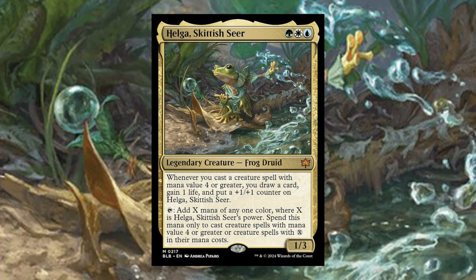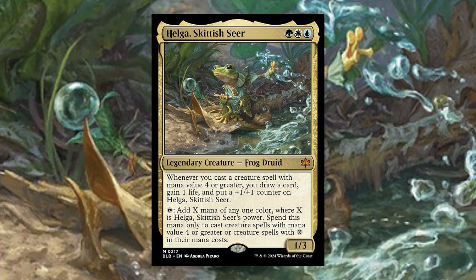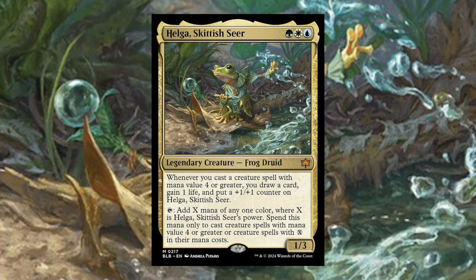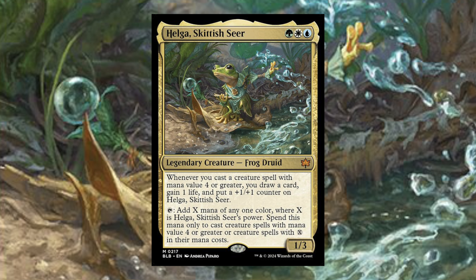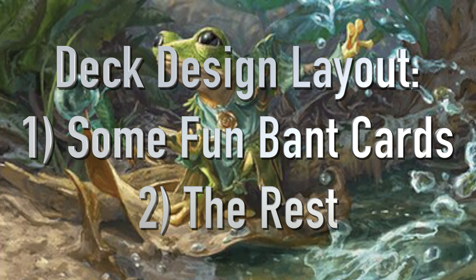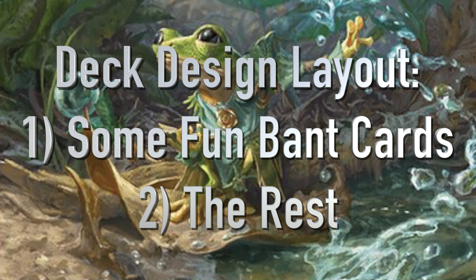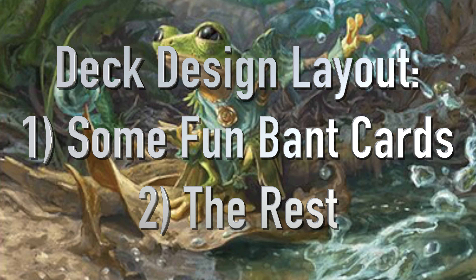Helga here is kind of a whatever-you-want commander, if I'm being honest. Gaining life, drawing cards, and putting +1/+1 counters are basically Bant 101, so playing a deck that revolves around this just seems good. When I built this deck I thought it was pretty good, but usually I like to divide the deck into distinct strategies. In this case, I just picked some of the best cards I think you should include, so we're gonna run through those.